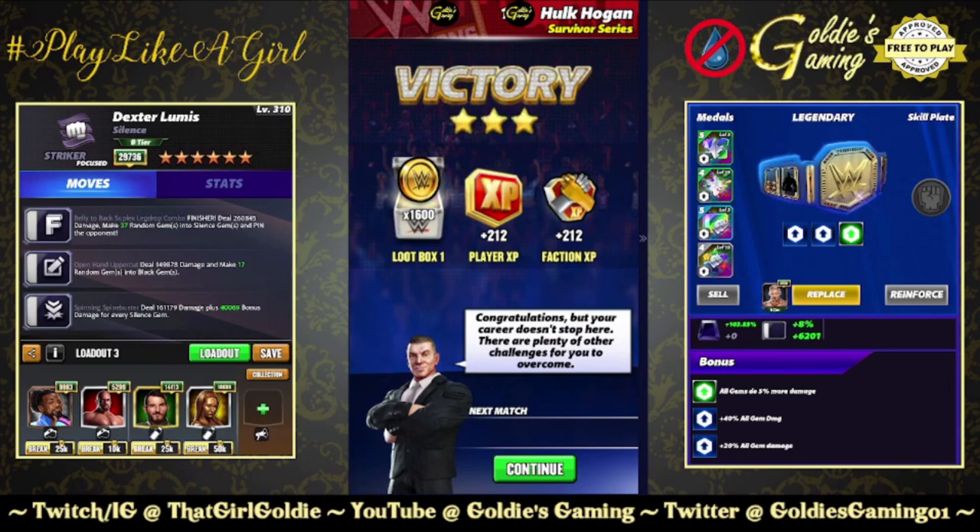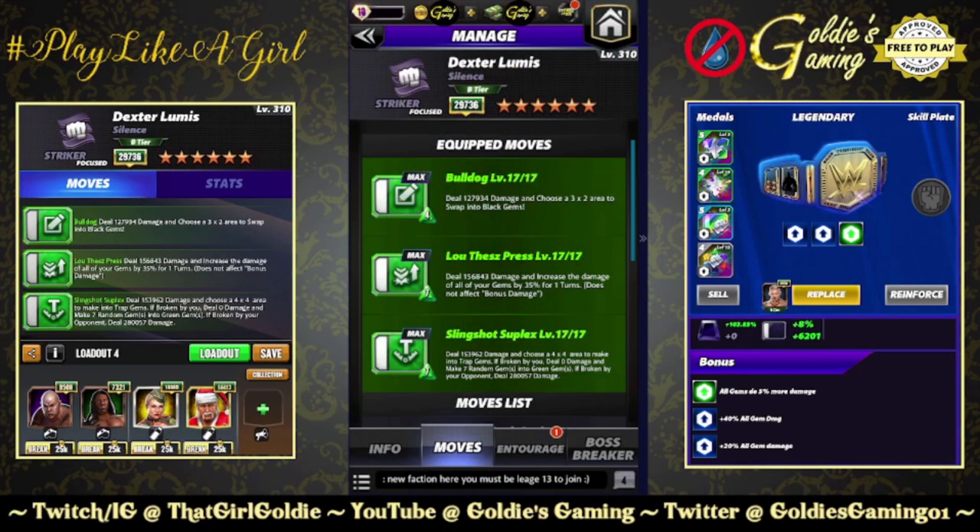Let's go see what his 6-star build has to offer. The 6-star build is triple green — free-to-play approved edition, no chic plate, not necessary. However, I will do a run-it-back with the chic plate just because. We're doing the bulldog, the Luthes, and bringing in the slingshot suplex, 7 MP — deal 153,962 damage and choose a 4x4 area to make into trap gems. If broken by you, deal 0 damage and make 7 random gems into green gems. If broken by your opponent, deal 280,057 damage.